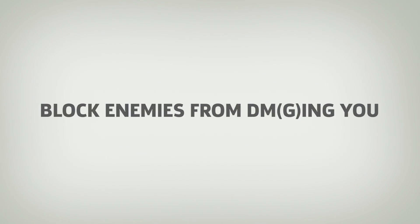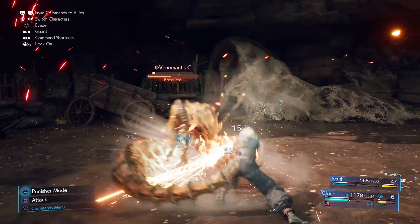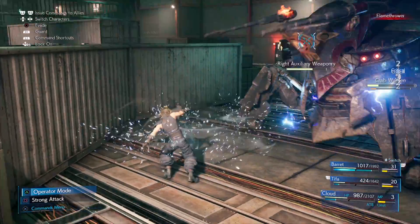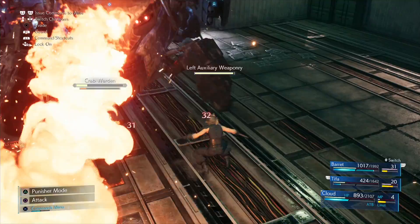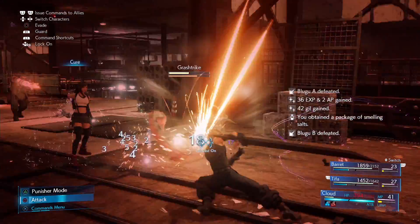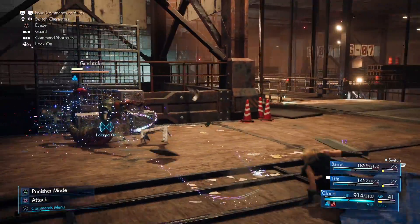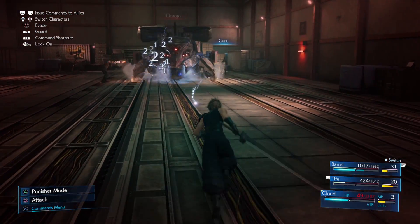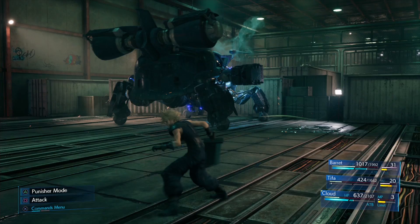As for general combat tips: as tempting as it may be to see those damage numbers fly, be on the lookout for any telltale signs that enemies exhibit when they're about to wind up a powerful attack, and try to block or dodge out of the way. With Cloud, you might want to consider blocking, as successfully blocking a physical attack at the last second will lower the amount of damage you take while also delivering a modest counterattack. Some bosses and mini-bosses almost require you to block and dodge to build up their stagger meters, so be mindful of what works best in the given combat situation.